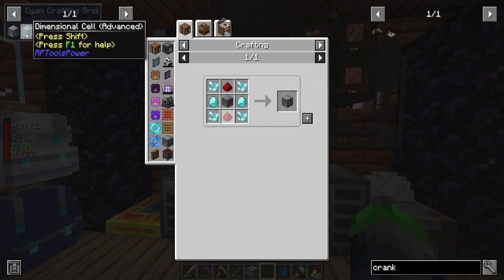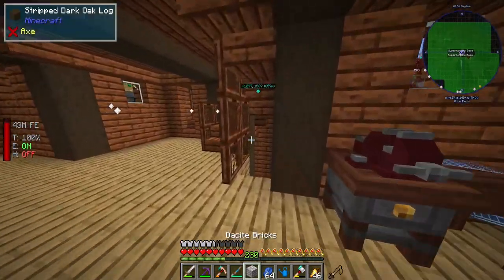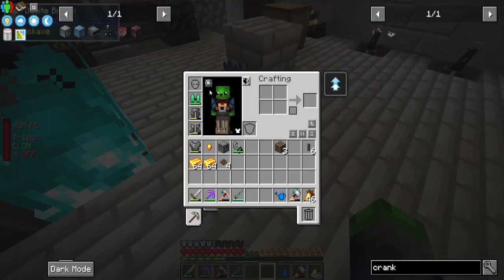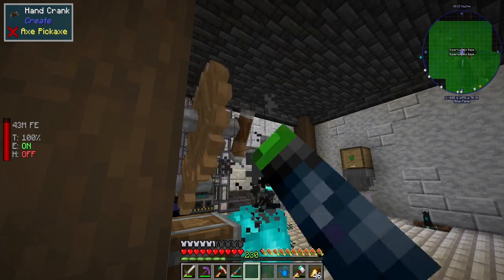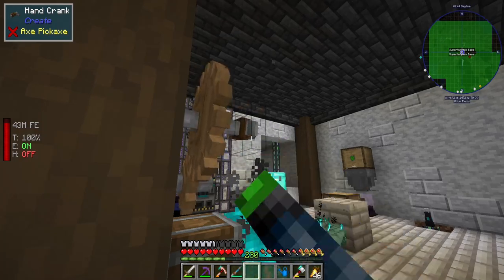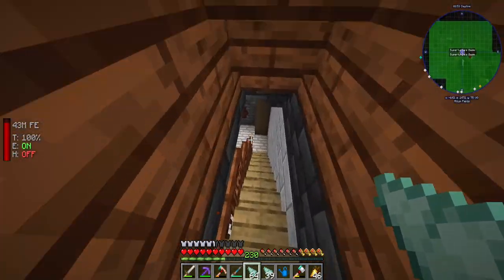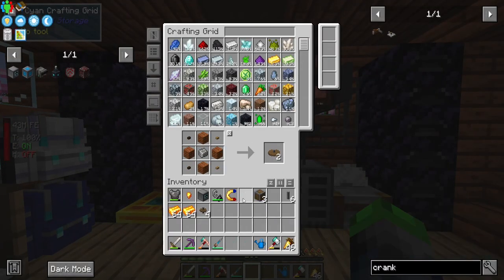We need prismarine shards for dimensional cells — that comes from lapis. We have a little bit of lapis, so that's good. I'll put a block here so I don't risk throwing lapis into the fire. Turning my magnet off — and look at that, we have prismarine shards! Got a lot of them, and even some prismarine crystals. Since my base is all wood I'm taking the fire setup away — fire tick is off but I'm still nervous. Now we can make three dimensional cells.